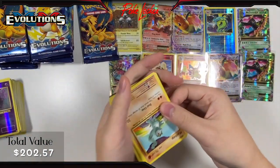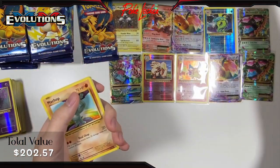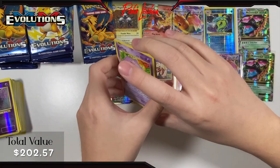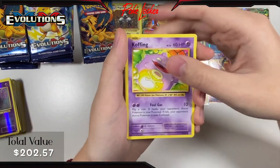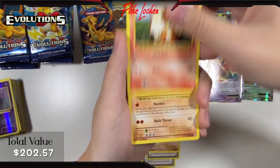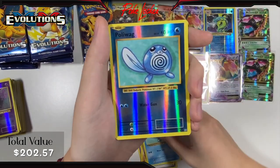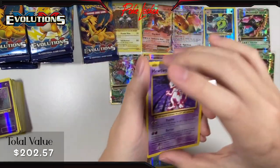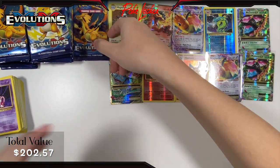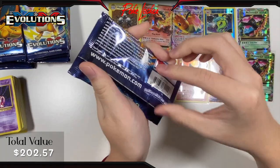Pack 11: Koffing, Misty's Determination, Revive, Machop, Growlithe, Onix, Nidoran, Poliwag, Reverse Holo Poliwag, and a Mewtwo non-holo. Literally, I can only remember that we didn't get any big hits out of two packs total. The fact that we've gotten that many hits and I can count on one hand how many packs we didn't get a hit in — it's just ridiculous.